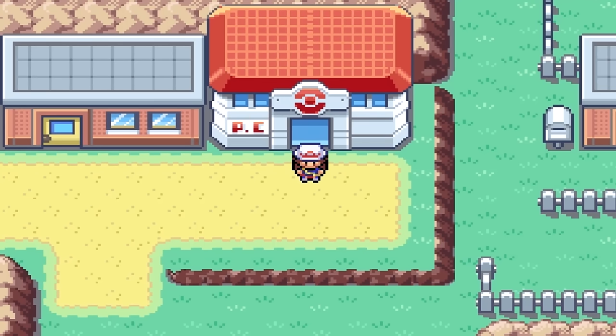Hello, welcome back to another how-to-find video for Pokemon FireRed LeafGreen. Today we're going for the big boy Articuno. This is a legendary Pokemon, so it's going to take some prep.